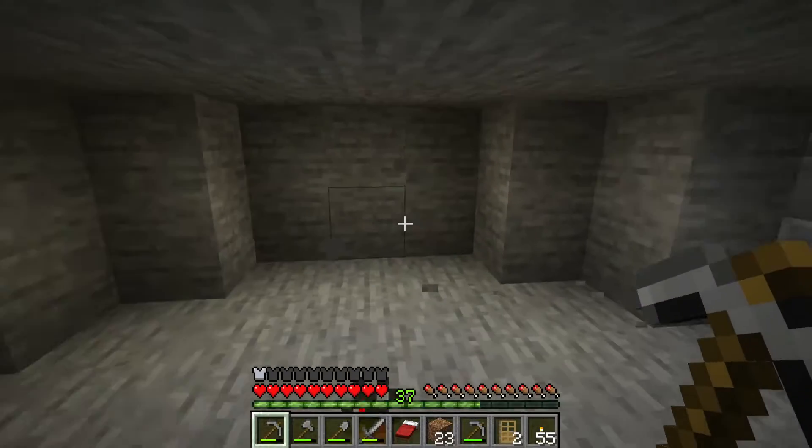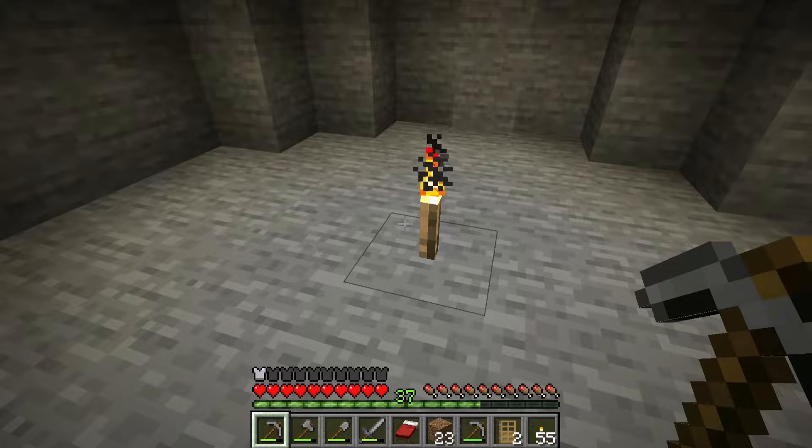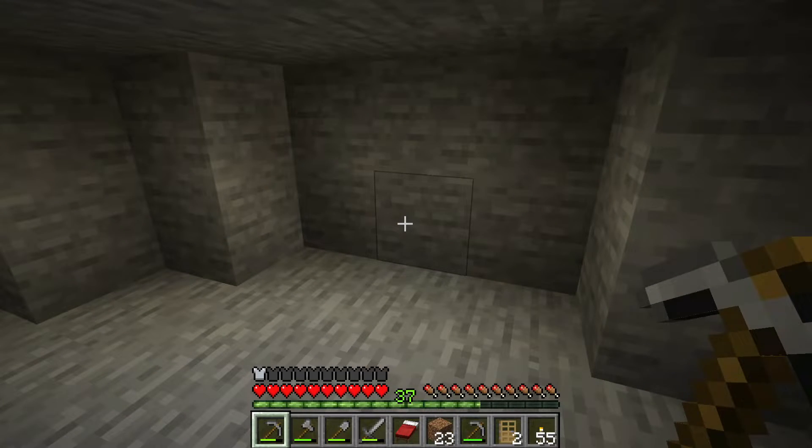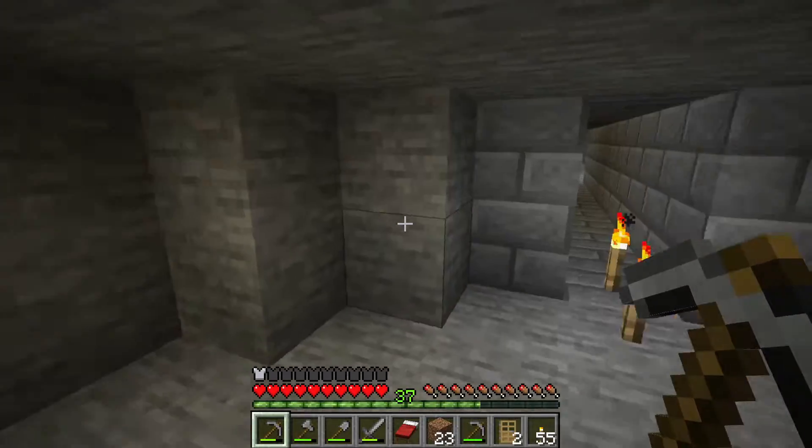There was a chance of an unusual size but we did not get an unusual size, so this is our octagonal chamber. Do we have any exits? Of course we do — we're going to have an exit to the right and it goes 12 blocks.